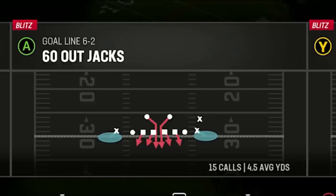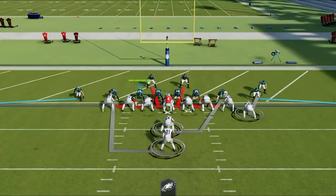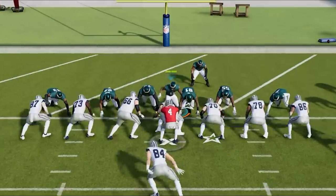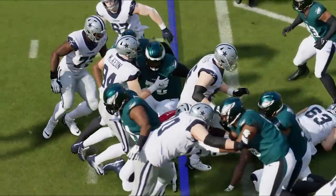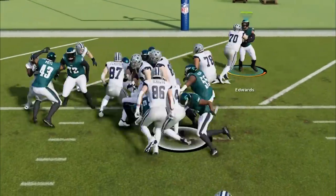There are two different formations in the goal line defensive packages in most playbooks — one is the 5-3 and the other is the 6-2. The 60 Out Jacks can be found in the 6-2. To make this defense better in this situation, you can always go to your coaching adjustments and set your flats to 0 for outside run defense, just in case your opponent switches to a toss or any outside run play from this formation, or set them to 5 in case your opponent tries to pass. To set this play up, all you have to do is bring one of the linebackers over the center in the direction of the quarterback pre-snap. You can also crash the defensive line inside to help. This should stop the quarterback sneak very easily, as the quarterback's knee will hit the ground early since he won't be able to fall forward. But if your opponent switches to the fullback dive, the other blitzing linebacker will be in position to back you up there as well, which most other defenses don't offer, making both of these plays obsolete much more often than not.